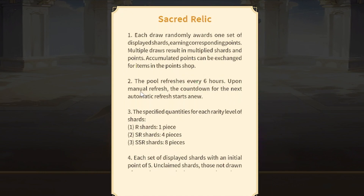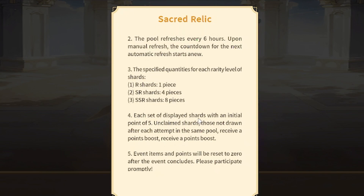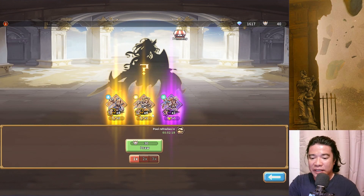Accumulated points can be exchanged for items in the point shop. The pool refreshes every six hours; upon manual refresh, the countdown for the next automatically starts anew. For rarity levels: R shards are one piece, SR shards are four pieces, and SSR shards are eight pieces. Each set of display shards has an initial point of five. Unclaimed shards not drawn after each attempt in the same pool receive a point boost. Event items and points will reset to zero after the event concludes, so please participate promptly.